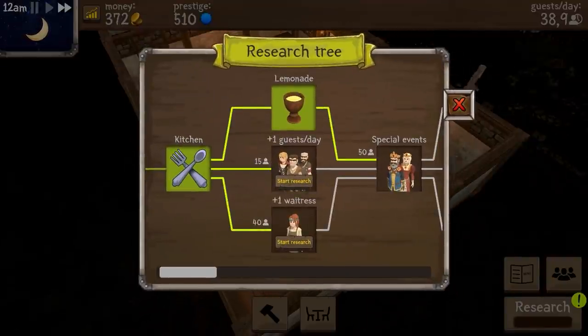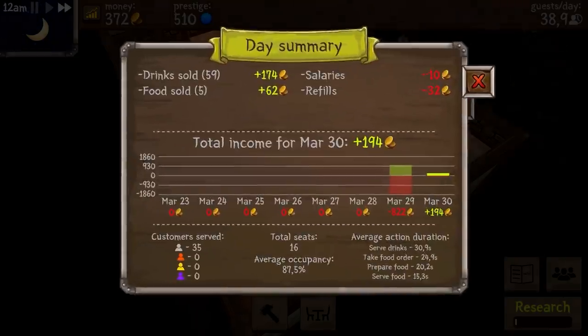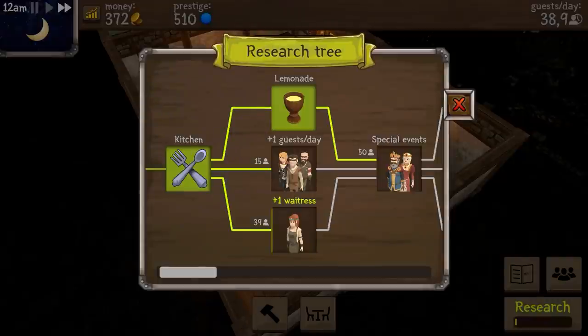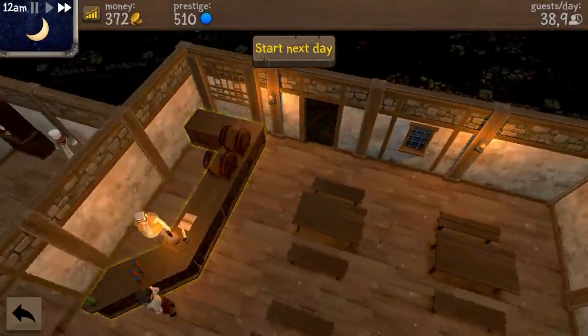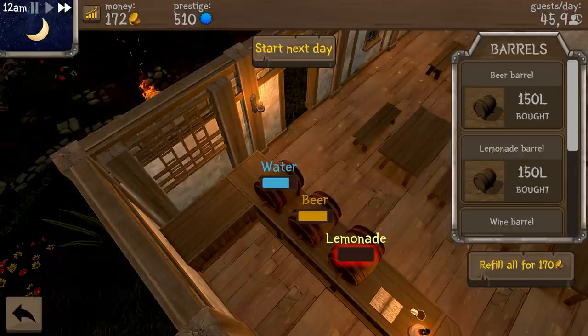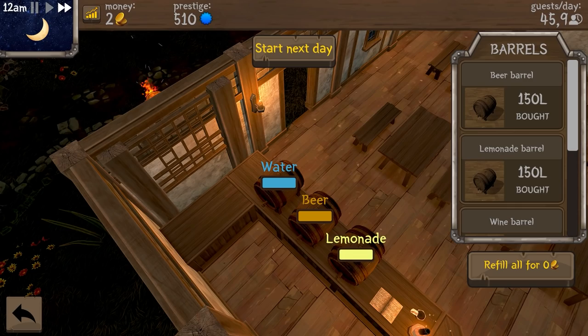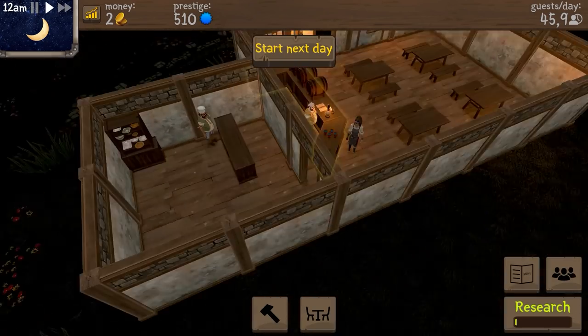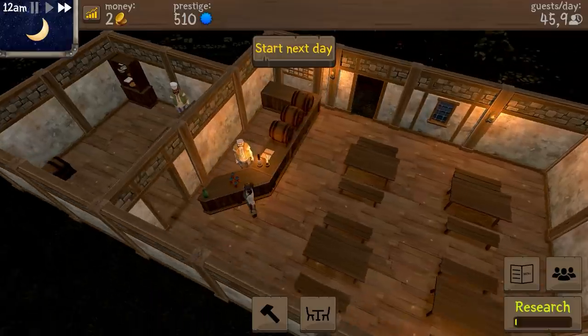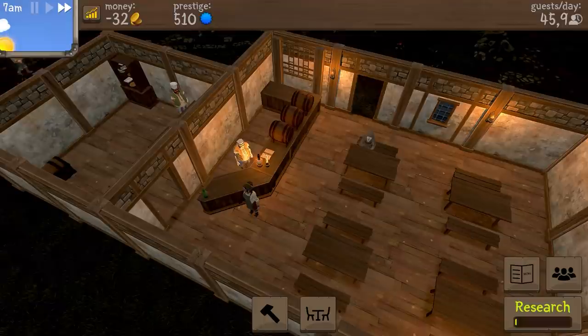That one is completed now - start research for an extra waitress. Day summary - we sold 59 serve drinks. I do think we need another waitress, so I think that's a good thing. 87% is occupied. I think we should get another waitress with the bonus for how many guests are coming in. Where's the lemonade barrel? Do we need to buy that? There we go - refill all. I don't have anything left now, but we're just gonna make sure we get some more guests in.